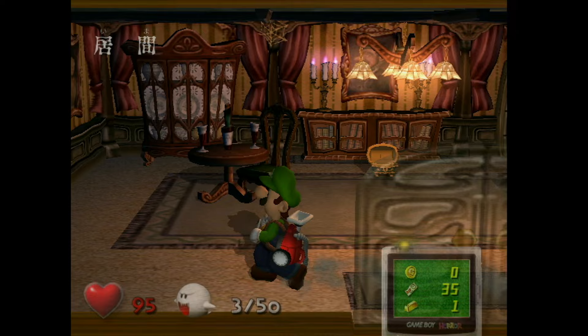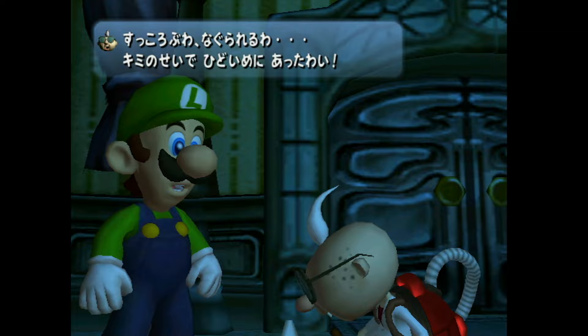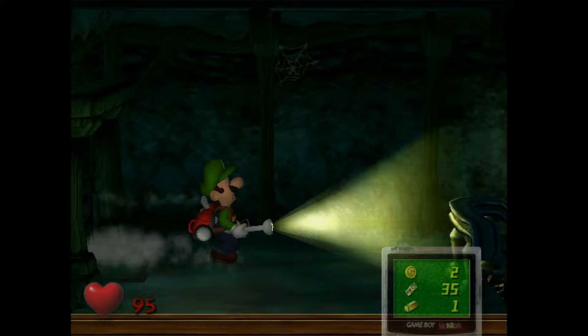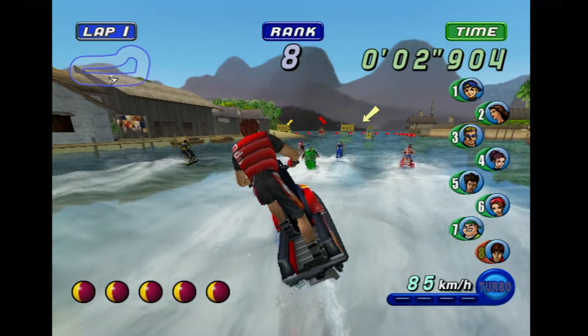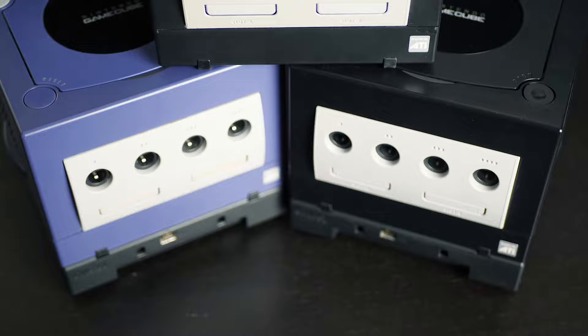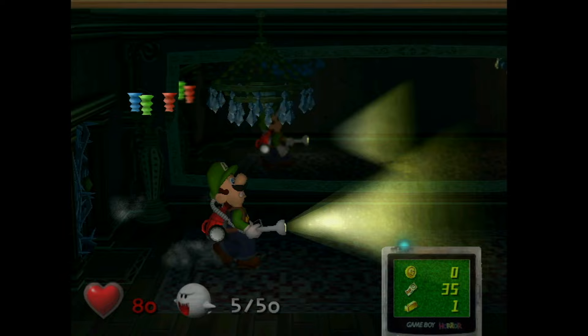As a launch title, Luigi's Mansion remains an interesting little game. The visual stylings of modern Nintendo games can be traced back to this very moment — with an ample polygon budget and new rendering techniques at hand, Nintendo started down its path towards matching the renders of Mario and Friends in real time. I've long held the opinion that the Nintendo GameCube is the finest piece of console engineering in Nintendo history: a perfect blend of powerful, efficient hardware packed in an elegant little case.